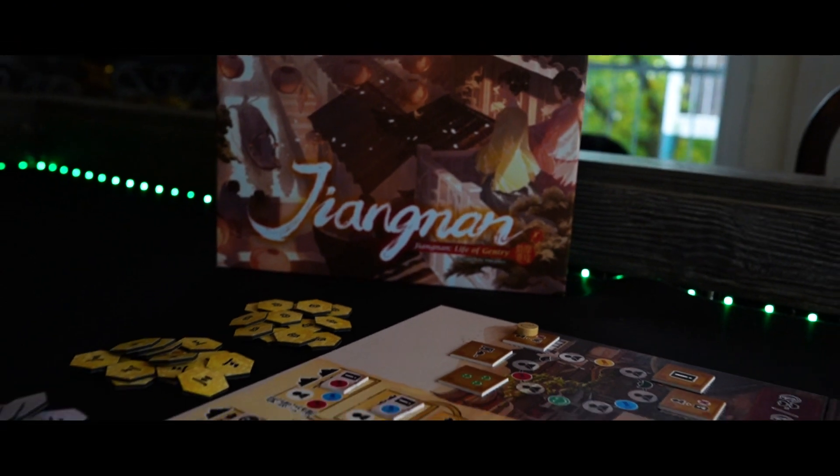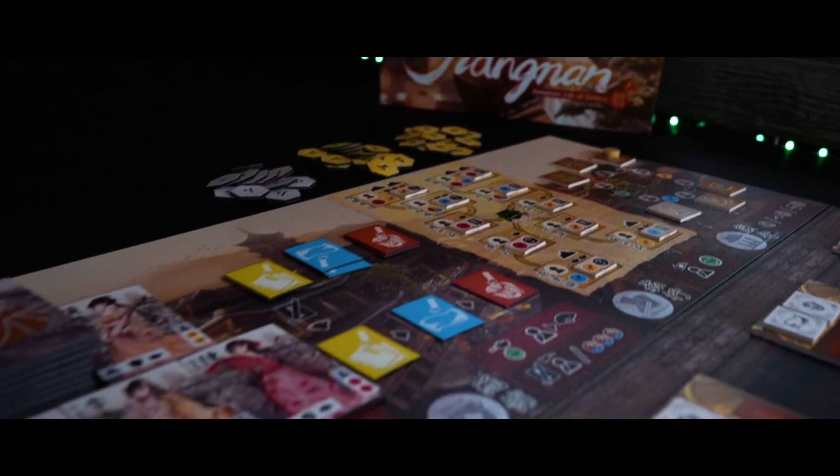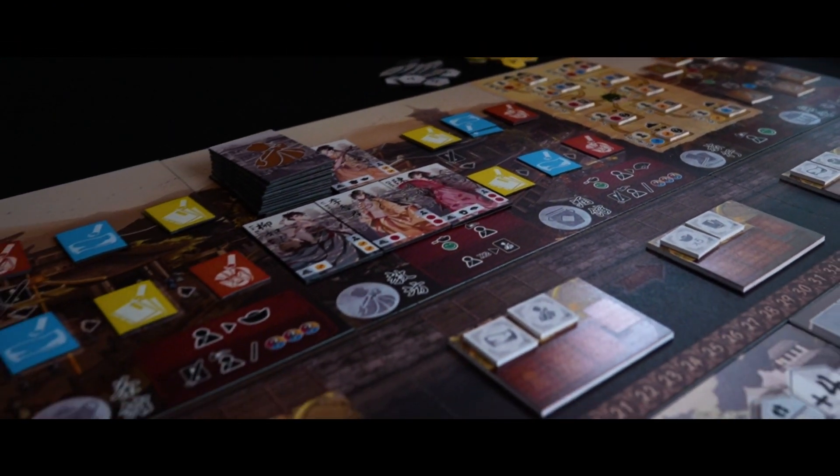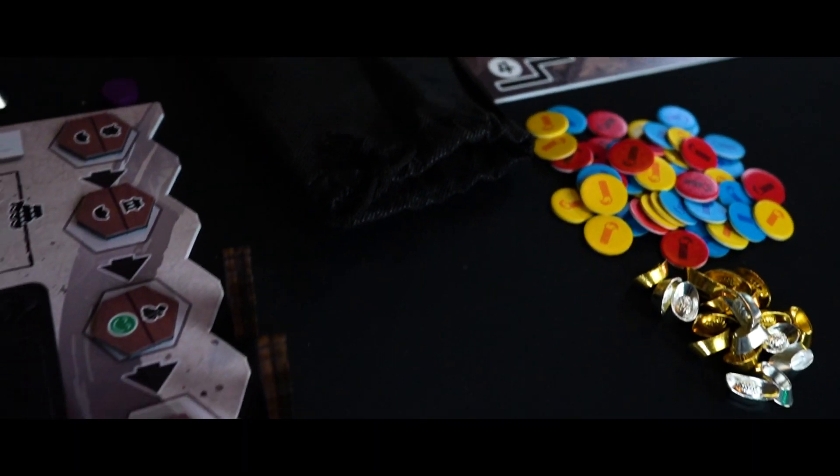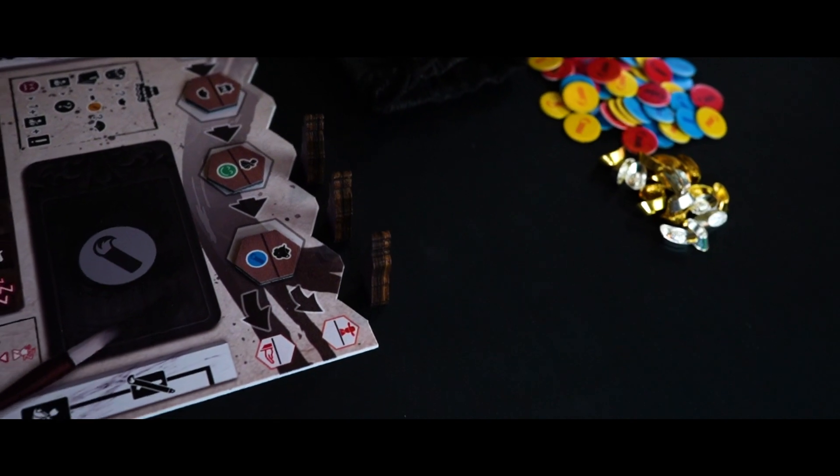Today the board game fresh off the grill is Yang Nan: Life of Gentry, published by Moa Deus Games, designed by Du Gu Wei. I really hope I said your name right — if I didn't, my apologies. In this game players find themselves in the height of the Ming Dynasty, working as artists that hike and sail across the land for inspiration, all in the name of fame.